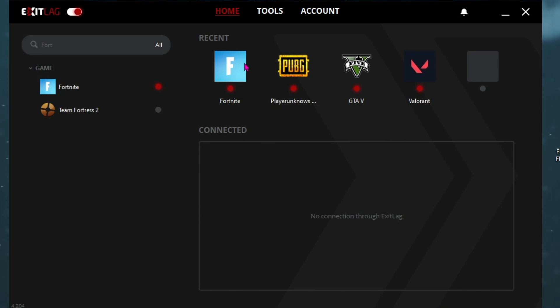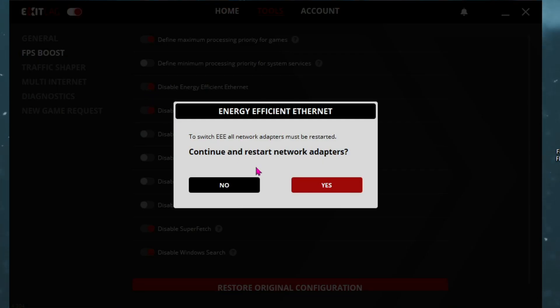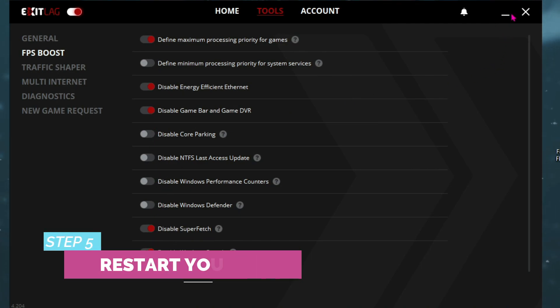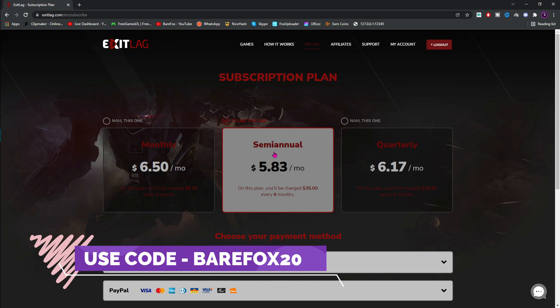ExitLag also offers a list of tools to help you get better ping and FPS. For the General Settings, enable the second and last two options and all of those options. Then go to FPS Boost and enable the first, third, fourth, and last two options, then restart your PC. Note that ExitLag is free to use for three days — after that you need a subscription. If it's your first time, you can use code BEARFOX20 at checkout for a flat 20% off on any subscription.